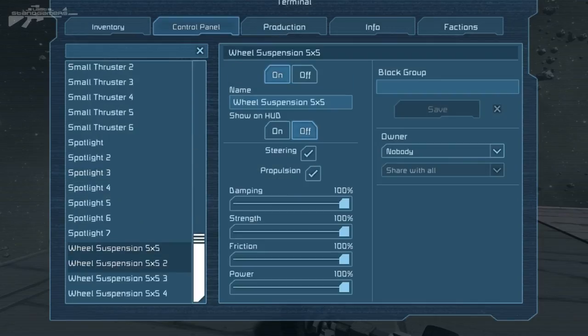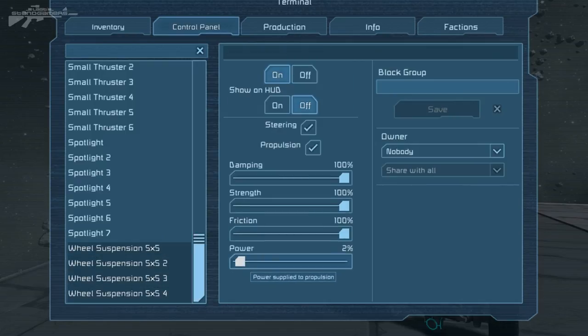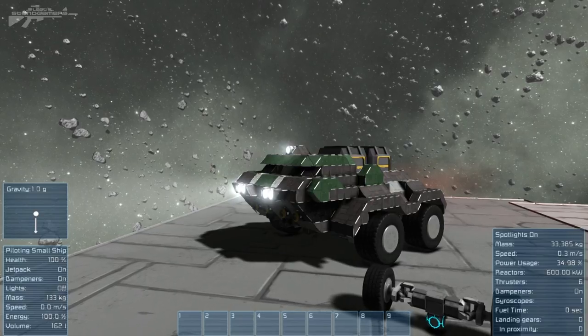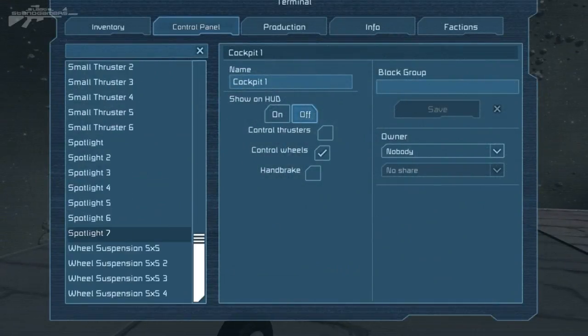Going back down to our suspension wheels, we have several options to explain. Starting at the bottom, we have power - that is basically power supply to propulsion and controls how fast you'll accelerate. If we lower our power, we'll accelerate at a much slower rate. If we raise it back up, we'll accelerate much faster. That is the amount of power given towards the rotor to actually do its job.